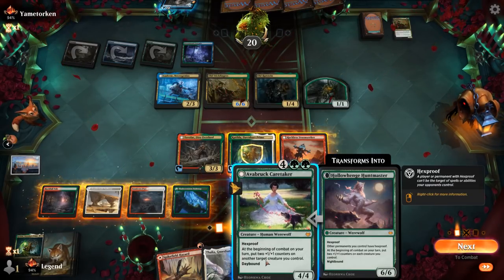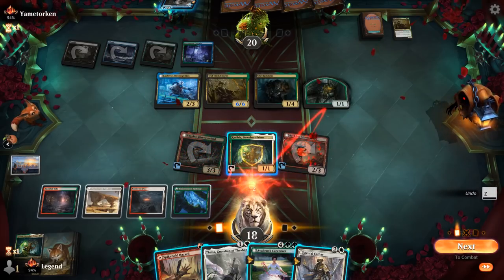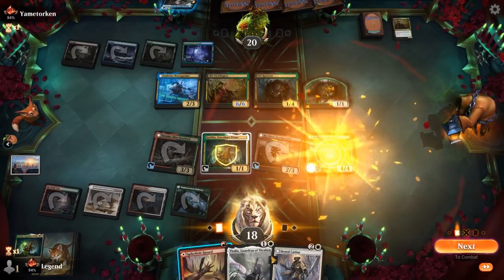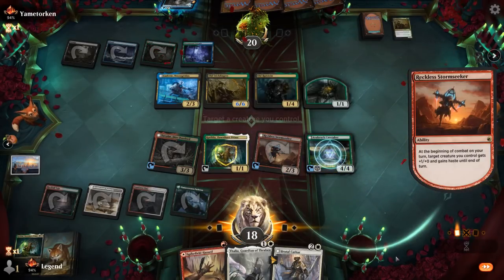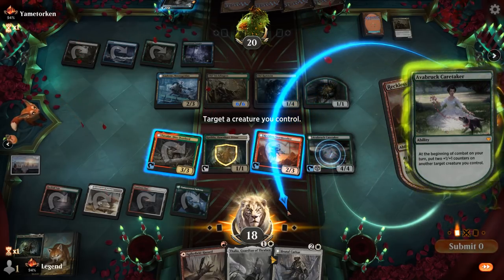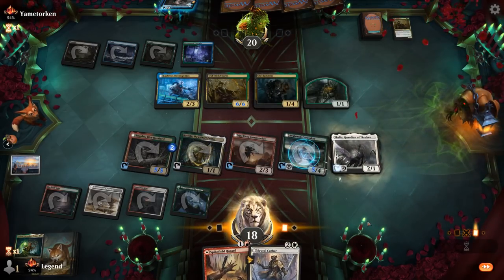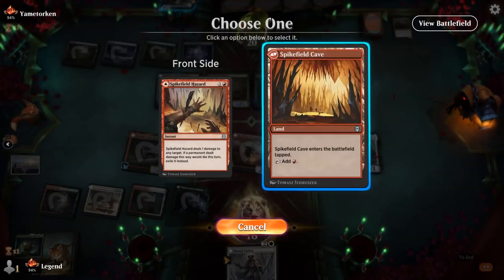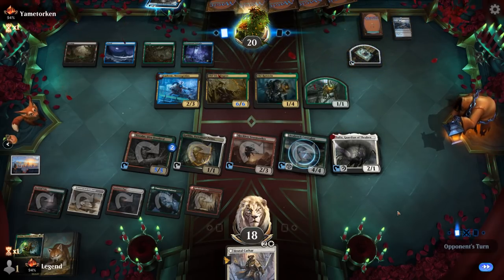Brutal Cathar could also be quite good here. If I'm careful with how I tap my mana, I can play Thalia as well. So I can give Caretaker haste. Caretaker puts 2 counters on Tovolar maybe. No attacks, and Caretaker taps to help cast Thalia. Do I want to play Spikefield Hazard? Next turn we might want to activate Katilda, which is also a way to let it transform to night if Tovolar gets answered. Next turn we should be good to go.